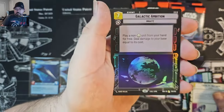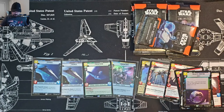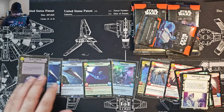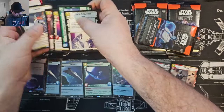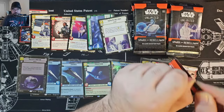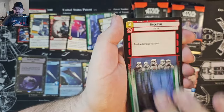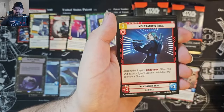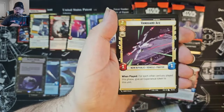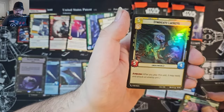You're My Only Hope rare and Galactic Ambition foil rare. Next pack, we've got Jim. And for the rare, we've got Relentless, and Syndicate Lackeys for the common.